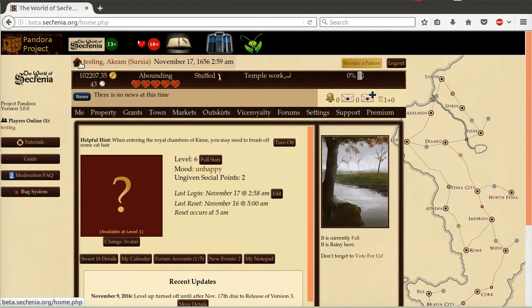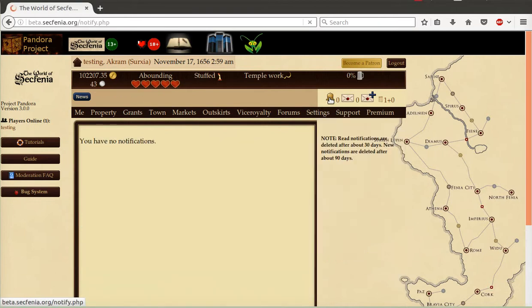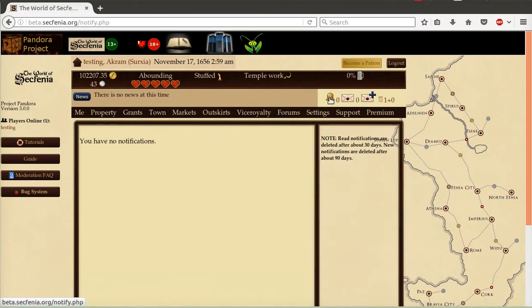Next up is a notification system represented by the bell. There are certain events that happen that you will receive notifications for. This includes when your steward lets you know that Davey is in town. This often requested feature to bring a system closer to our players was one that was a priority for me to add in version 3. We will continue to expand events that show up in the notification based upon players' feedback.